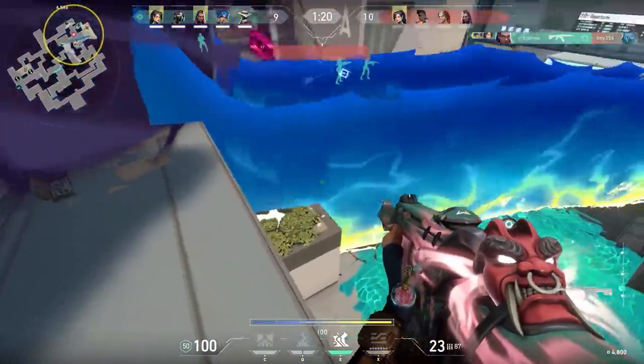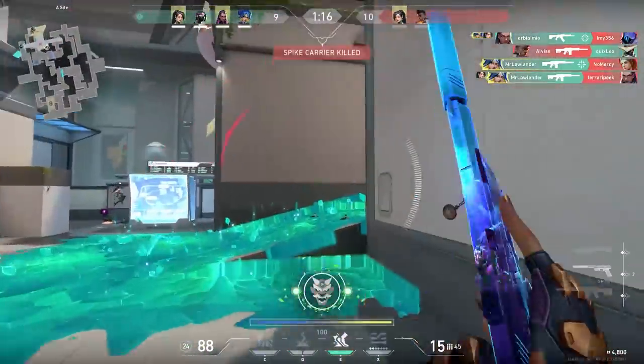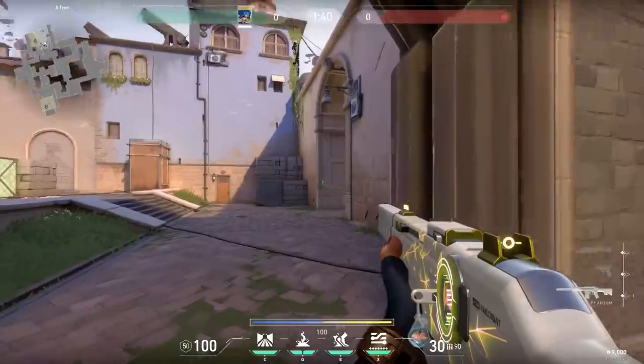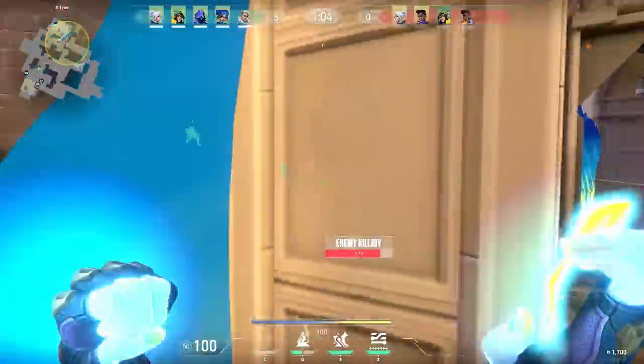Another thing a lot of people are underestimating about the wall is the amount of damage it does. Especially because it's so long and there are two of them, it does a lot of damage to the enemy. Just imagine placing your wall and all the enemies are pushing through — that will hurt them, just like in this clip.